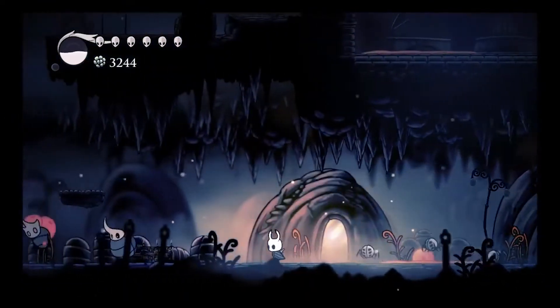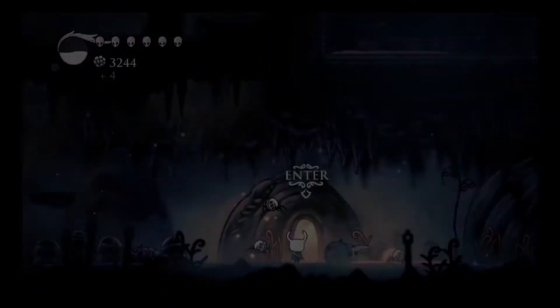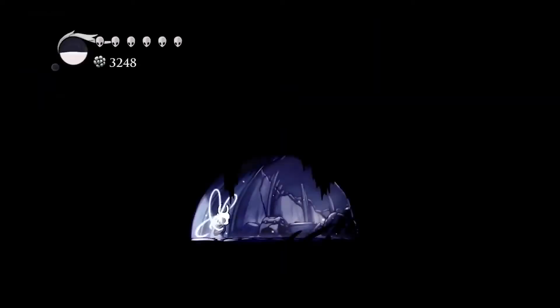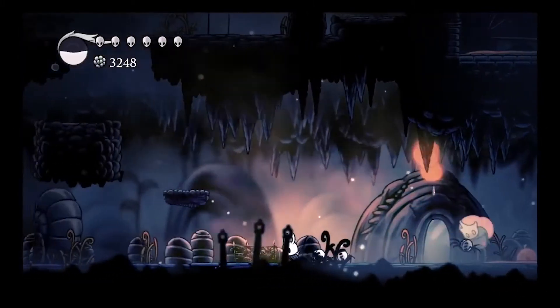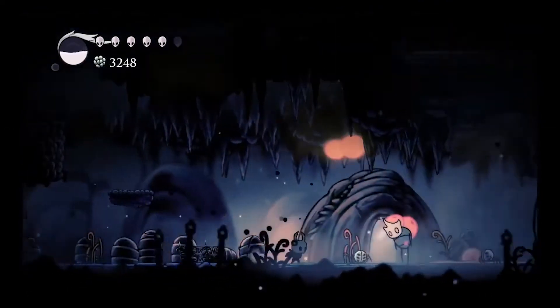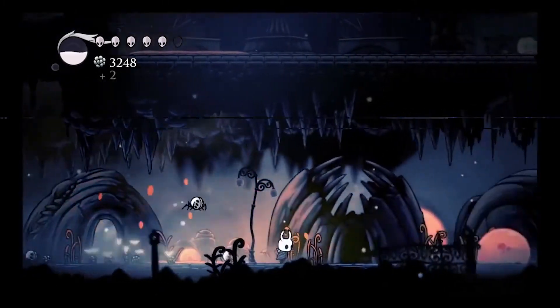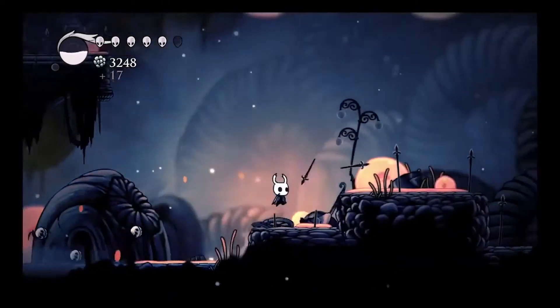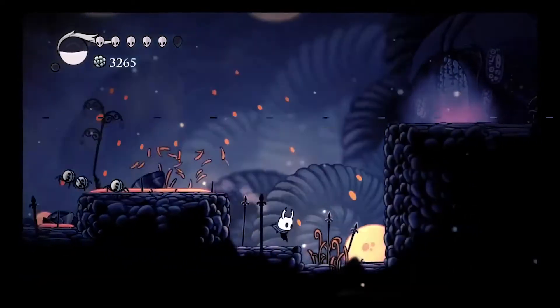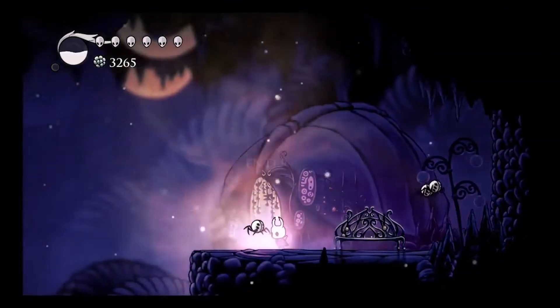Basically there's an enemy that charges and then just explodes for two hearts of damage. That guy already died — my guys killed him. They don't do a lot of damage but they do a little, and it was enough. It's four damage per hit — it's weaker than the Glowing Womb but it doesn't drain your soul to create guys, it just creates them. I feel like there should be a build where you have nothing but things around you and just dodge the enemies until they die.